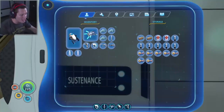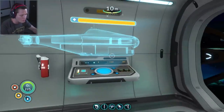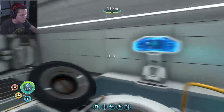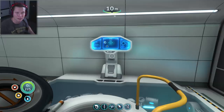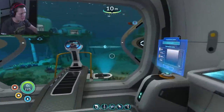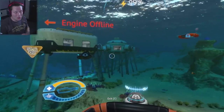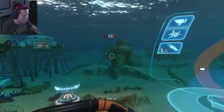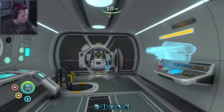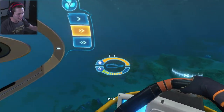We've got sustenance — food and water — to hold us over while we're down there so we don't have to come back right away. This Cyclops is basically a mobile base. We're going to take it down and build a base in the Lost River, which sounds pretty intense. I'm nervous but excited — we've got a Ghost Leviathan to get around in this big sub. But you've got to do what you've got to do. Lost River, here we come!